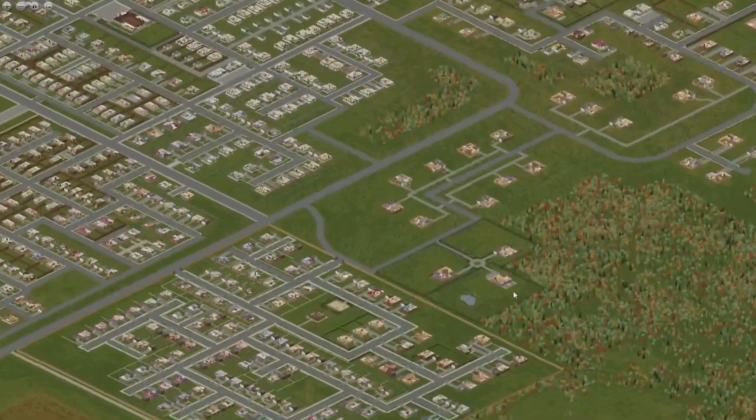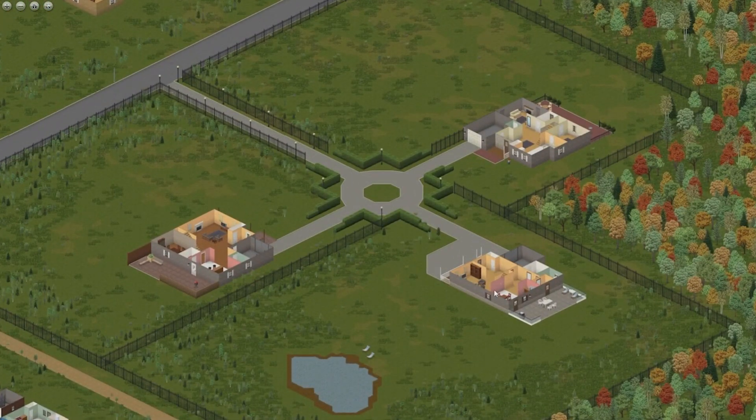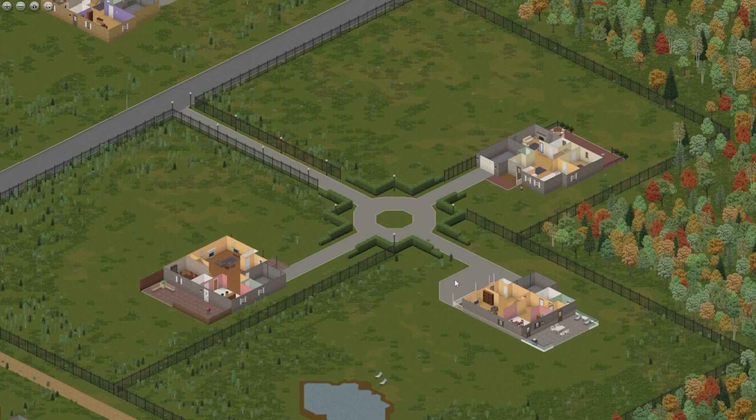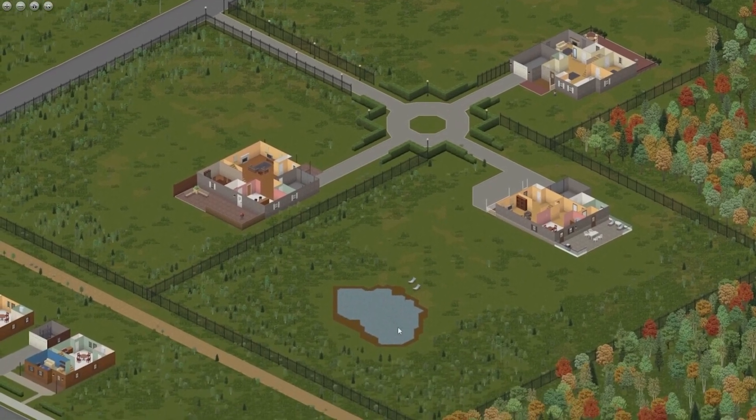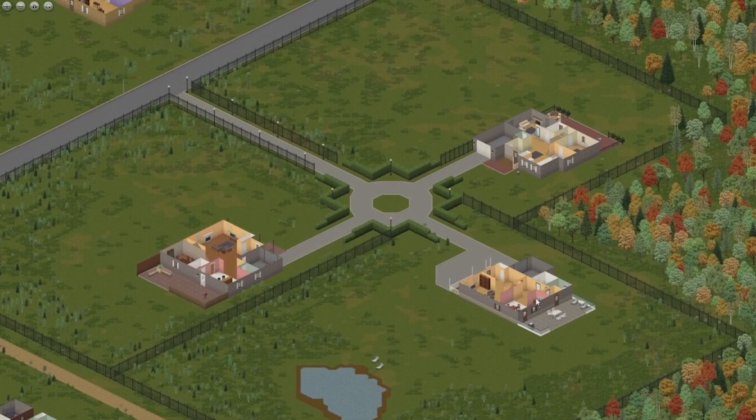What we're basically talking about is this compound right here. We've got three giant mansion-sized houses. In multiplayer, Eric has this one, I have this one, and then this one is our communal area for when other friends can join the server. It is the ideal location.